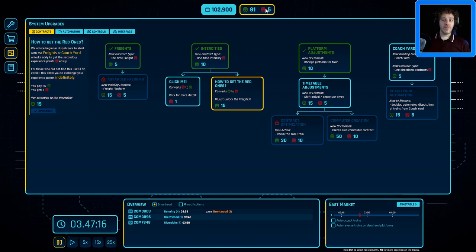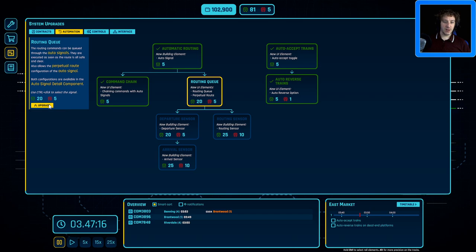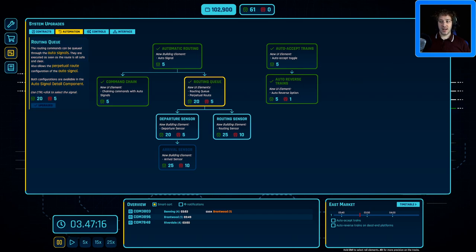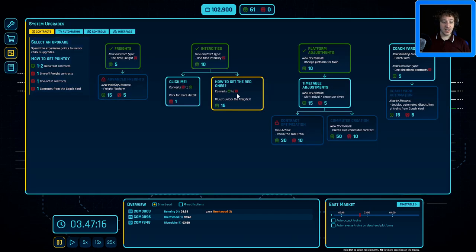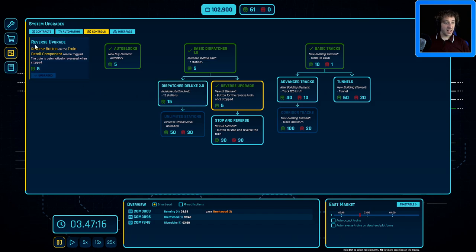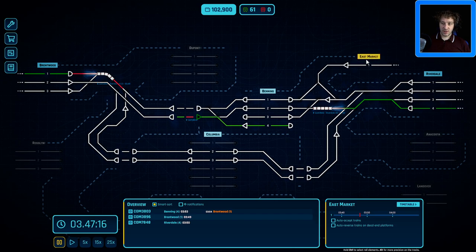Now we've got the five advanced experience points we need. We go over to Automation, Route Queuing, and upgrade. Once you realize you have to control-click on the signal to actually access those features it's brilliant. It does clearly state it in the information panel: use control-click to select the signal. Let's have a look and see what the situation is.